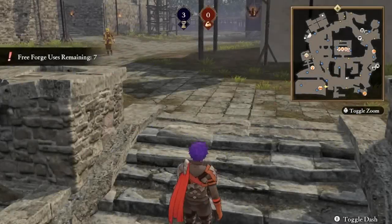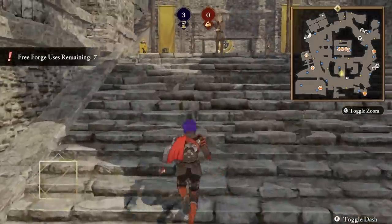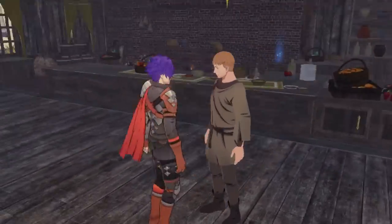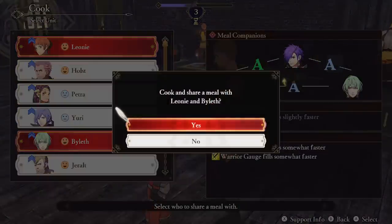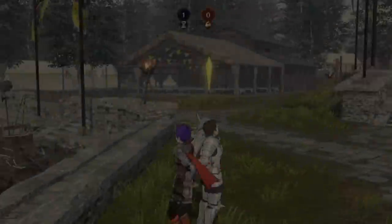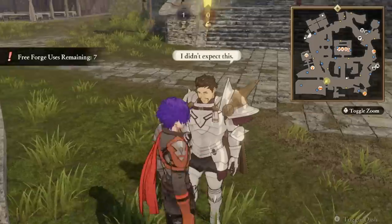Fire Emblem Warriors: Three Hopes features a base camp that fills a similar role to the monastery, with the notable exception that you only stop here once between battles instead of up to four times. This alone is a major improvement, but the tedium is reduced in other places as well. Sharing meals is still an activity, but you only have to do it once per battle instead of multiple times. Additionally, the base camp in Three Hopes is considerably smaller than the monastery — it's not a long walk to get anywhere, and you can even still fast travel if you're feeling lazy. But the key with everything being walkable is that you never have to hit a loading screen.